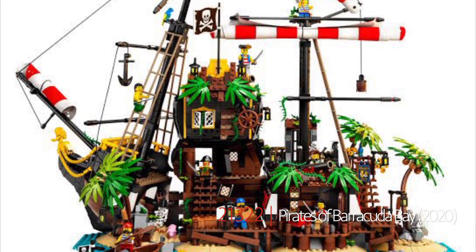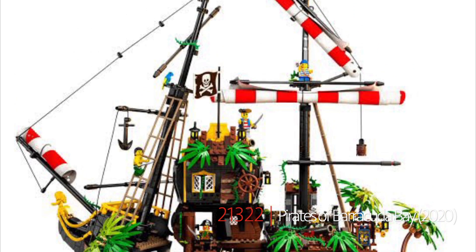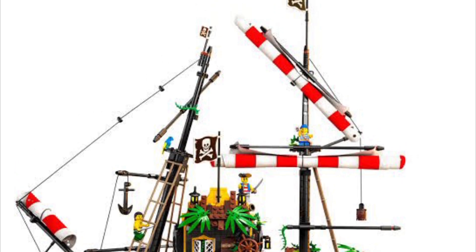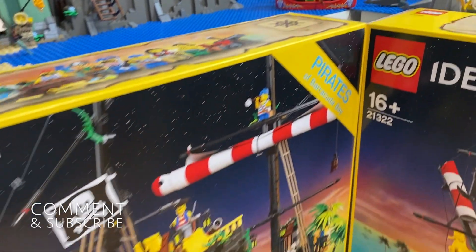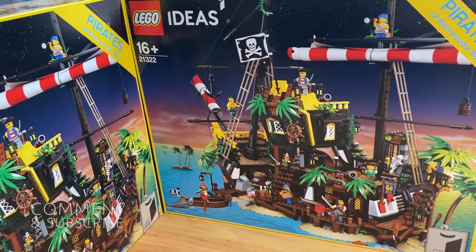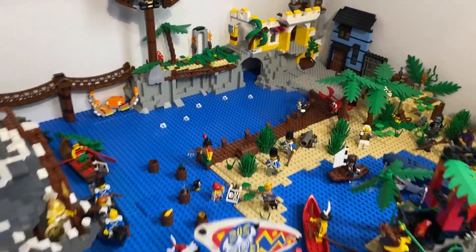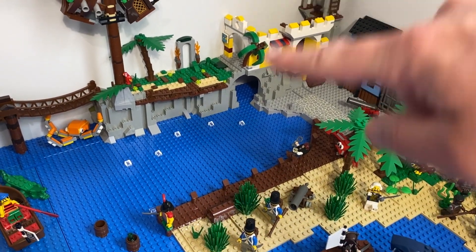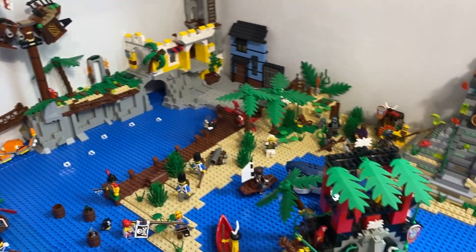Whenever I bring up the cove the first question I always get is whether I'm going to add Barracuda Bay to it. The set is brilliant and I might eventually one day if I move into a bigger space. I actually have two of these sets put aside — I'll probably open one eventually but I bought them as an investment. I'll wait till they retire, they'll be worth a bajillion dollars, and then I'll flip them. They are huge — easily the size of this entire peninsula, castle, dock area — it's not the scale that's going to fit in this shelf, so I'm looking for something a little more intricate.